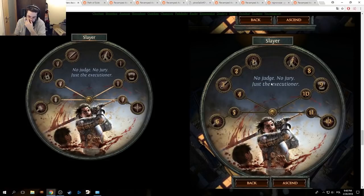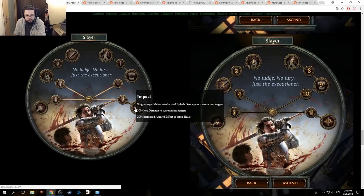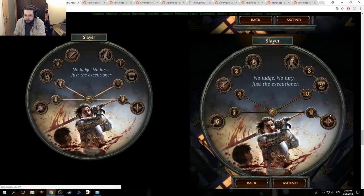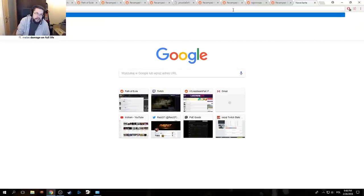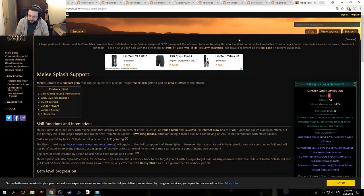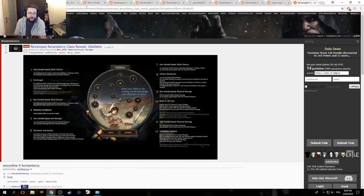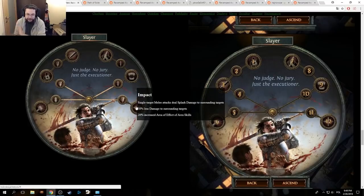Less power for Slayer early on — it was a little bit stupid. Maybe they won't nerf Sunder now. This seems to be the same. Wait — 50% less damage to surrounding targets. I didn't even know that this was here. Wasn't this removed from melee splash? I didn't even know this still had the less damage. I thought they removed that a long time ago.